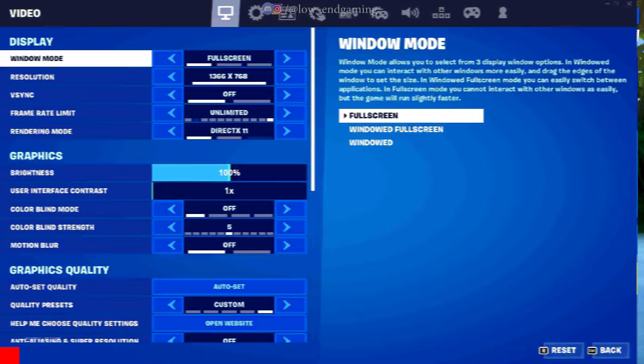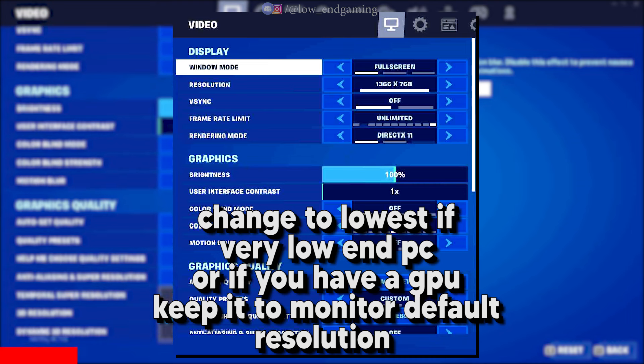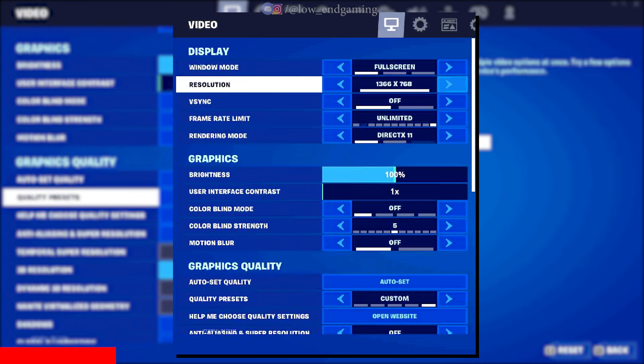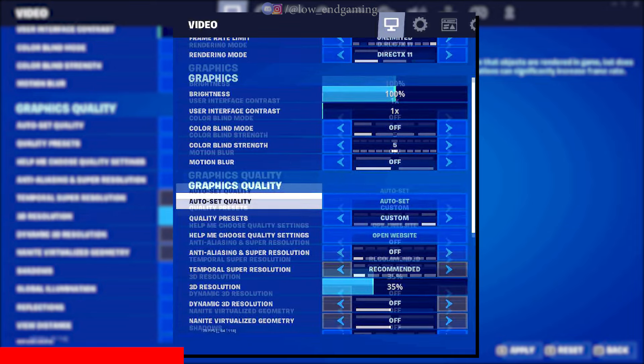Open your game and go to Video Settings. Change the resolution of your choice — set it to the lowest if you have a very low-end PC, or keep it at your monitor's default resolution. Set the Renderer Mode to DirectX 11. In Graphics Quality, change the 3D resolution according to your system.